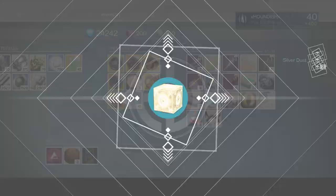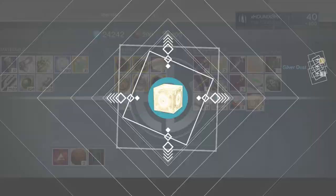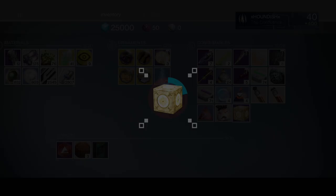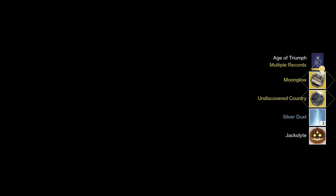I open another one and get the Heart of Gold ornament — an older ornament, but one I've never had. The next box gets me Carry On for the Hawk Moon, and immediately after that I get Settled Score, which is the new ornament for the Touch of Malice. I open another one and get Chrono Shot, the new Vex Mythoclast ornament, and shortly after I get the Moonglow as well as Undiscovered Country, which is the new No Land Beyond ornament.